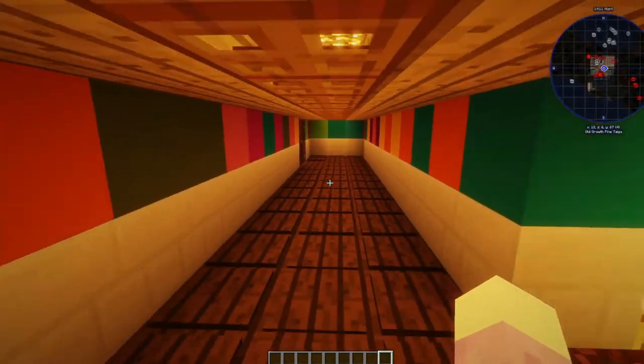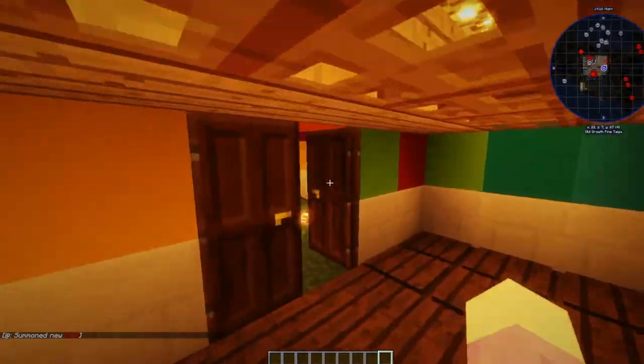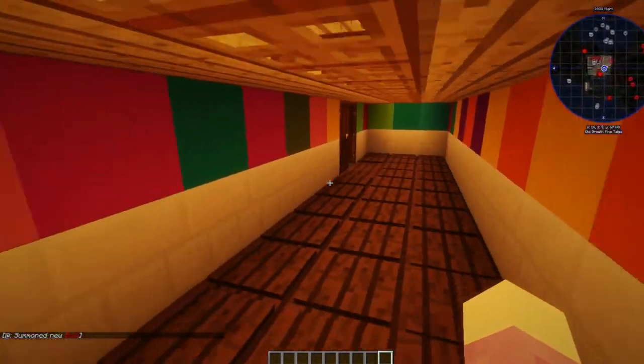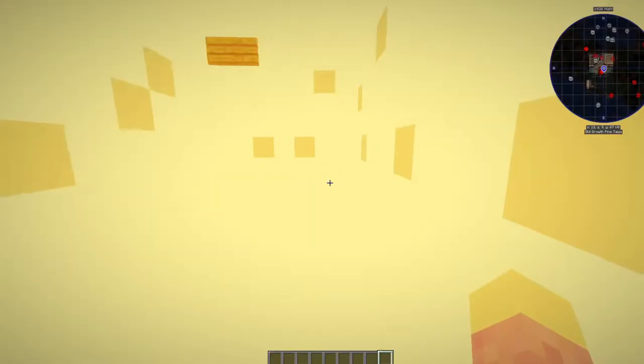He spawns, so you just walk along here. We get Boo — Boo spawns. And then this room is just empty because I really wanted to jump-scare him. And he doesn't spawn again. This is the other exit for the other room.